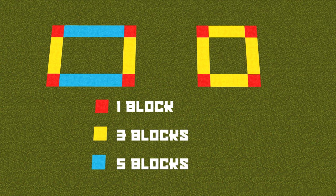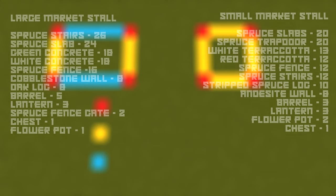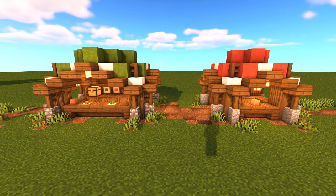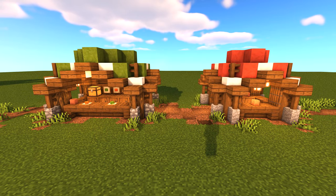Here's a quick layout of the market stalls. I've got two versions: one is a seven by five block space and the other is a five by five block space. For the layout we've got the red one-block pillars on the corners, the yellow block is a three block gap, and the blue block is a five block gap. I'm going to show you how to build both of these and I'll put all the resources you need on screen - the resources are fairly minimal for this build.